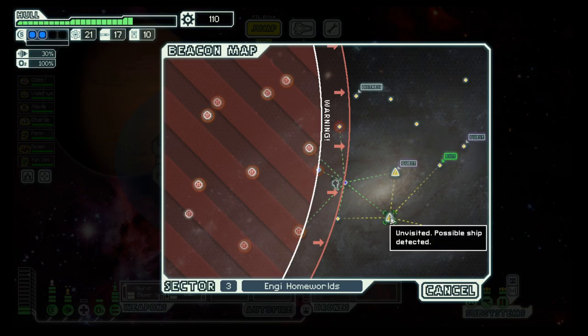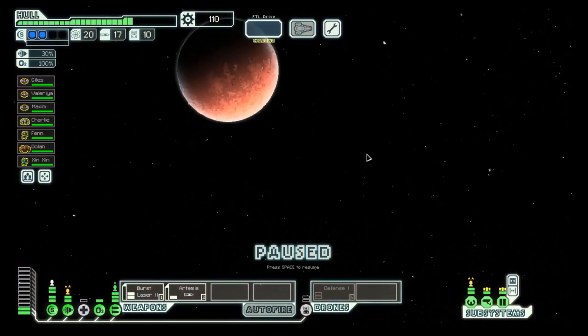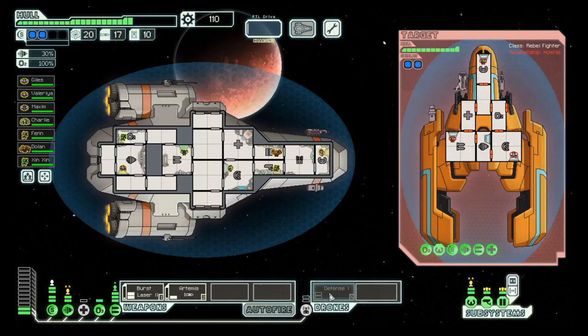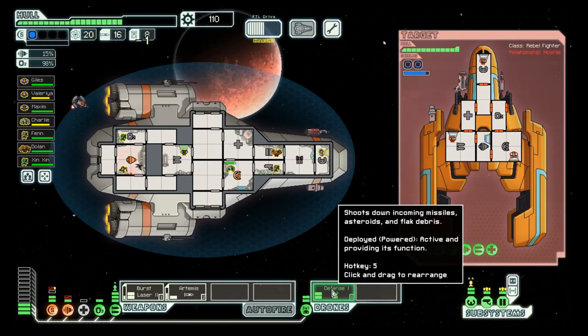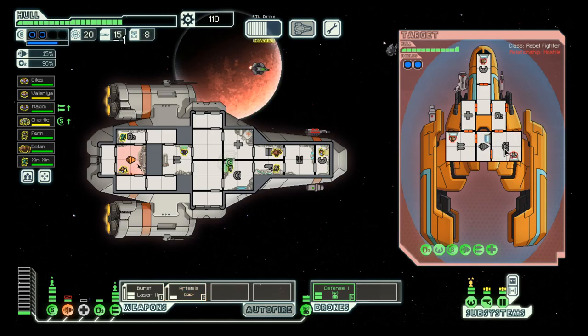We are good on fuel. Let's head down and then up and over. We should also think about the surge shield. They have two shield layers and they destroyed our defense room.